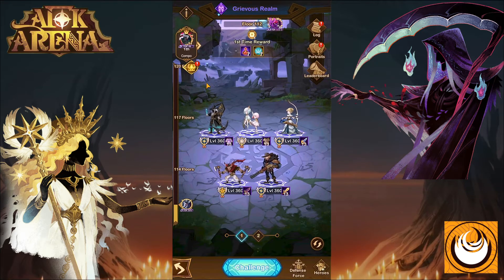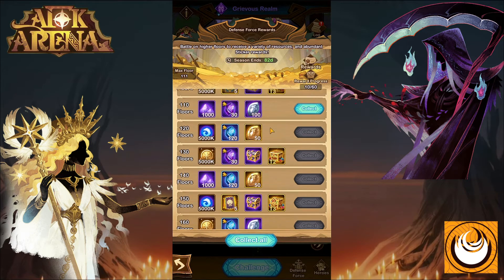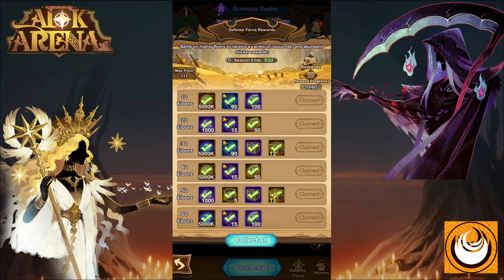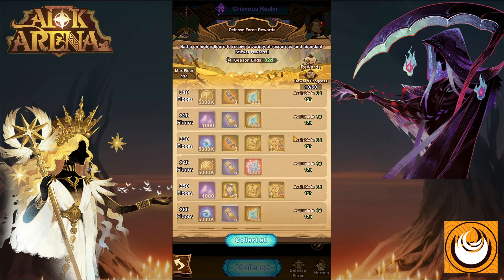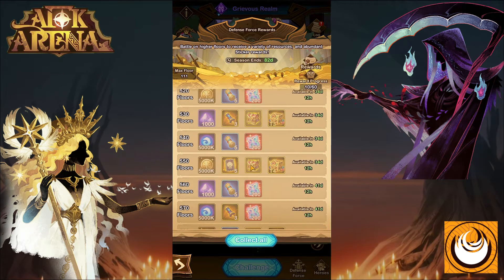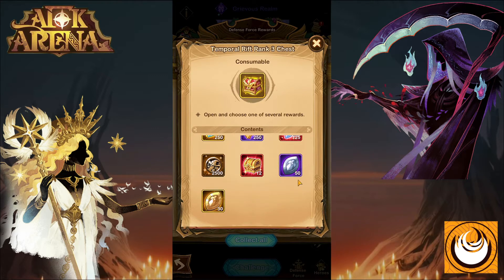Once you've passed 10 floors, you can click on the chest to see all the rewards available. Starting from floor 10 and going all the way to floor 600, there are a variety of epic rewards. Some include a variety choice chest, which contains engraving materials, twisted essence, signature item upgrades, PO coins, and amplify and primordial emblems.